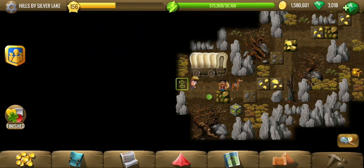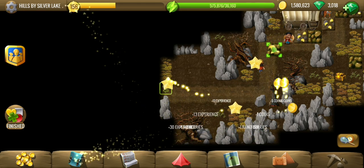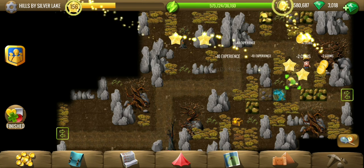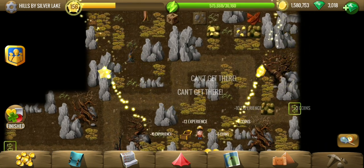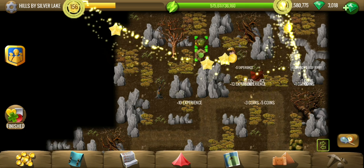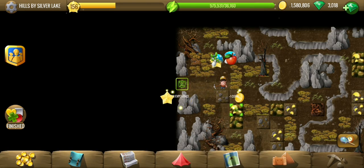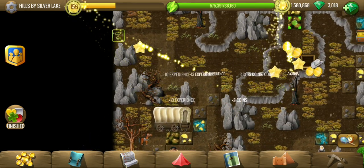Welcome to Hills by Silver Lake, the sixth location of the Wild West two-story. The sheriff in the previous location told us of the fastest way to reach where we are going to get some free land, and he told that Hills by Silver Lake is the fastest way to get there. We are here, but the path is not easy — there are some dangers, and Diggy is all set to face them.